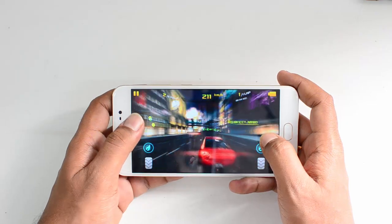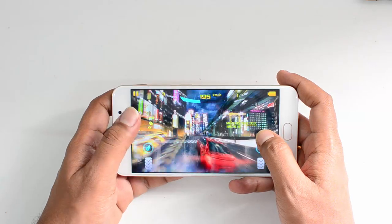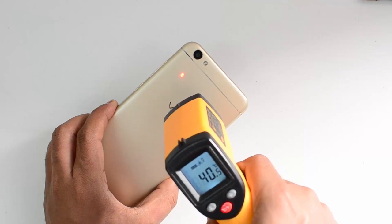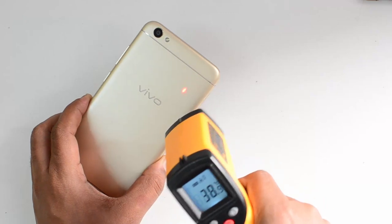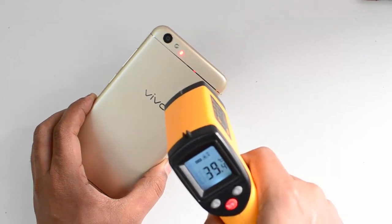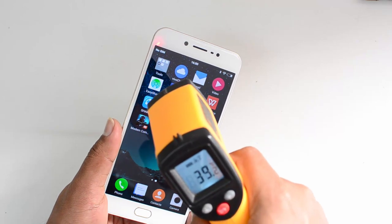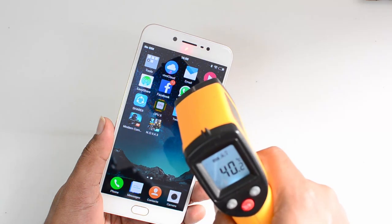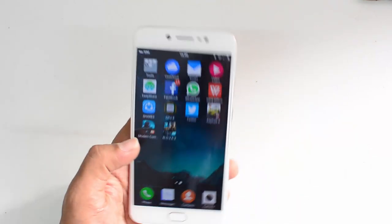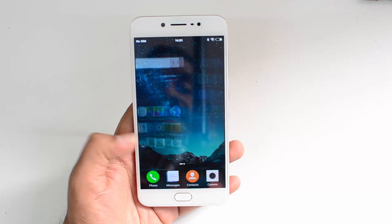So we're now done with two rounds of Asphalt 8. Let's have a look at the temperature. It's showing 40.5 degrees, slightly closer to 41 degrees on the rear panel. Cross-checking again — maximum is showing 40.5 on the rear panel. On the display it's reading 40 degrees, going up to 40.2 and 41 degrees. We got a maximum of 41.1 to 41.2 degrees, so it does get warm on the display and on the edges after playing Asphalt 8 Airborne. Now let's go to the next game, Modern Combat 5.